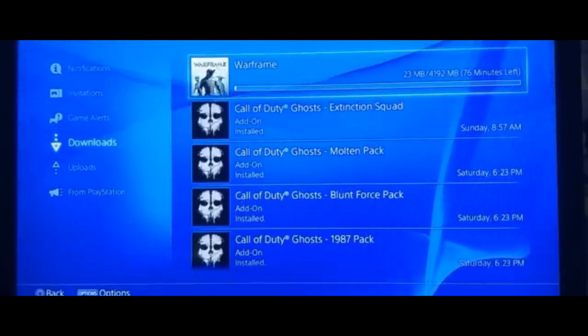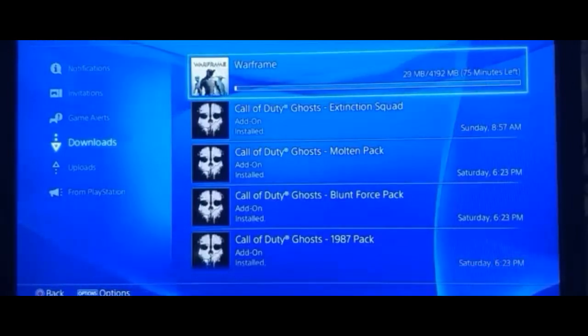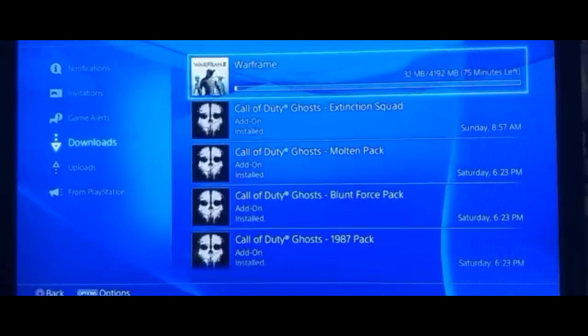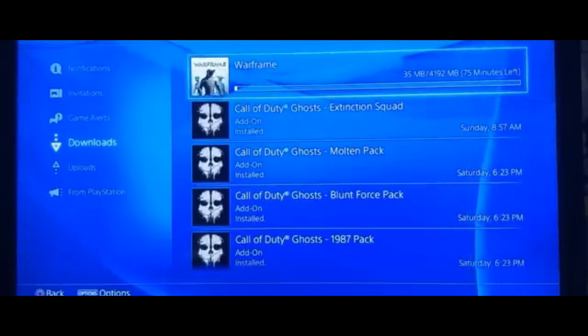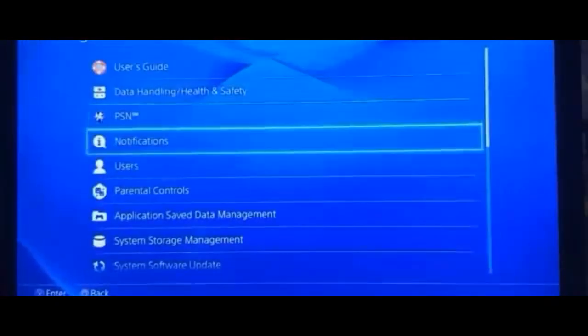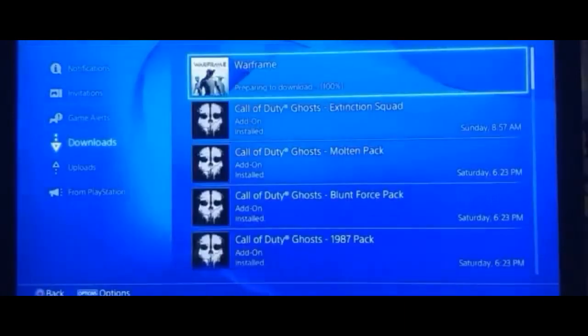When it reaches 36 megabytes — let's say it's at 236 — so right here it's barely at 36, so when it reaches like 34 or 35 megabytes, I'm going to go right ahead and back out, go to the settings menu, go to your network, and check this box off.